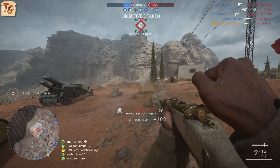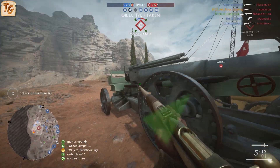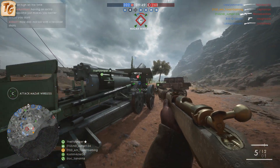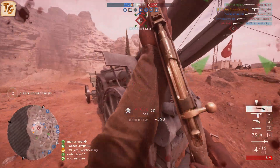Hey guys, Toast here. Today we're going to review and discuss the Gewehr M95, a bolt-action rifle available for 200 warbonds per variant for the scout class in Battlefield 1. We'll discuss the stats of each of the different variants, attachments, the situations in which the weapon excels, and some tips when playing with this particular weapon.